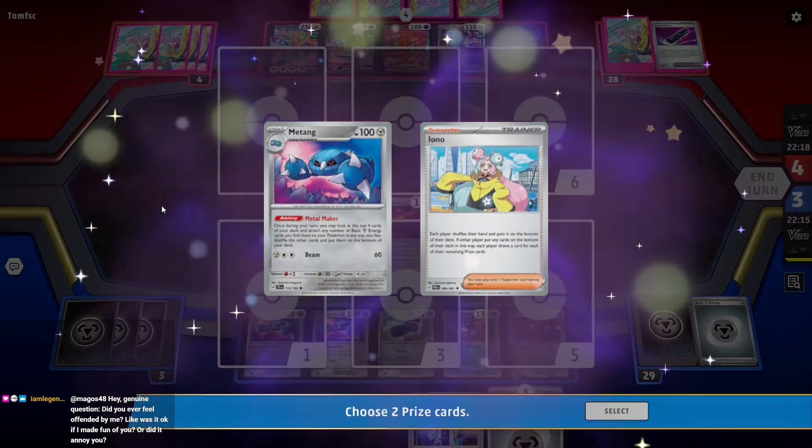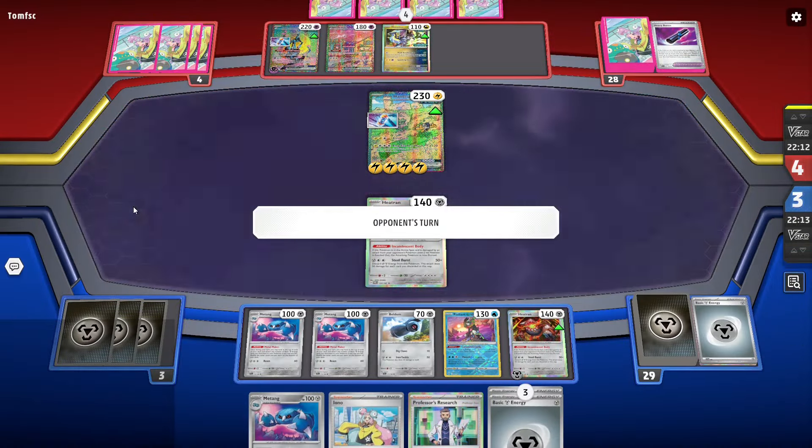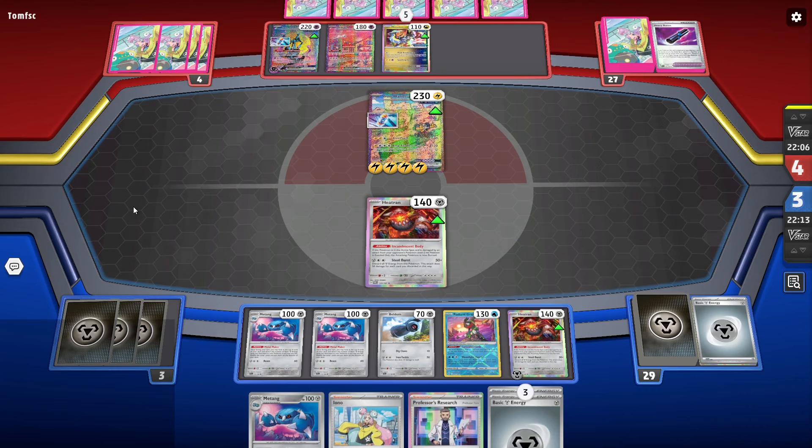Wait, is Iron Crown weak to... okay, there's a Matang. It's weak to Dark, not Metal. So I think we win now. Even if they target one of my Matang, that would suck, but we have another one.